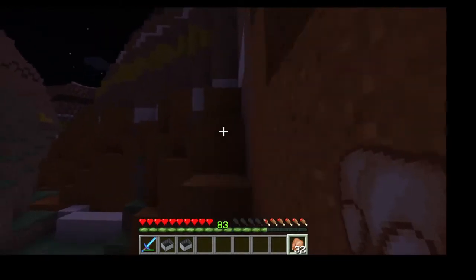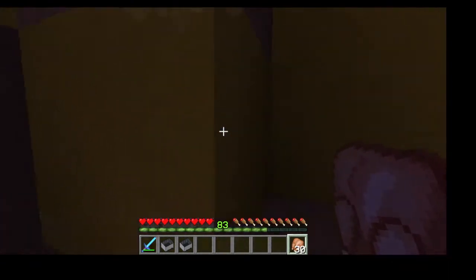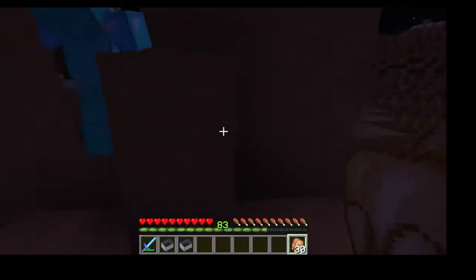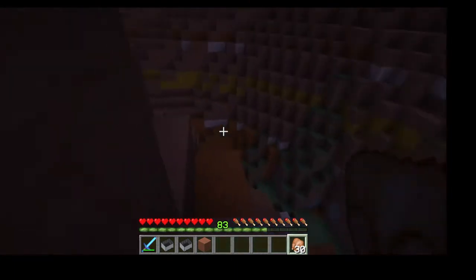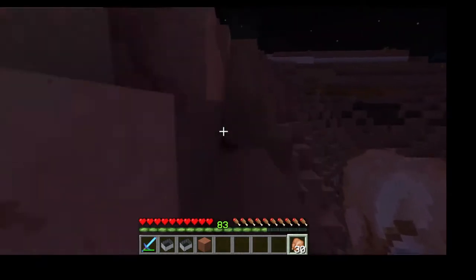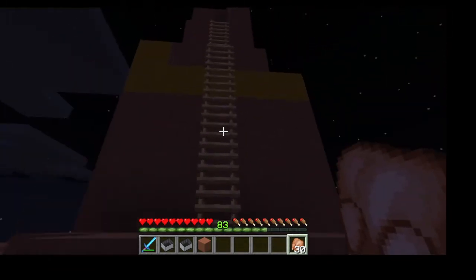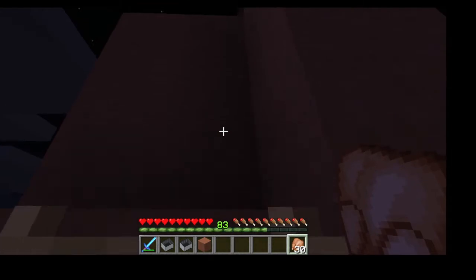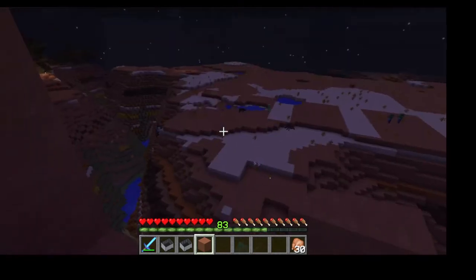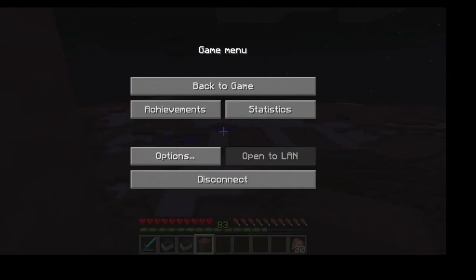They encounter a random zombie villager in the mesa. Jeremy asks about Sean's village farm — it's going pretty good, though he constantly loses villagers to zombie raids. They discuss increasing render distance; Jeremy bumps his up to 20 chunks to get a better view of the area.